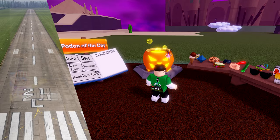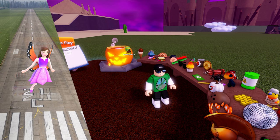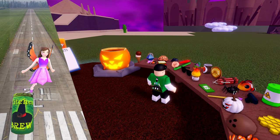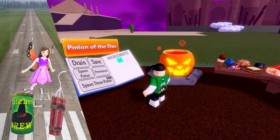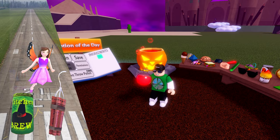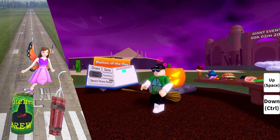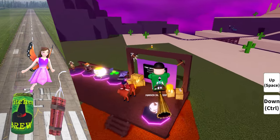The next one is a bit more complex. It has three ingredients: fairy, witch's brew, and dynamite. It's called the broom potion, but it is also a killer. You can ride a broomstick like Harry Potter, but beware if you crash into anything.